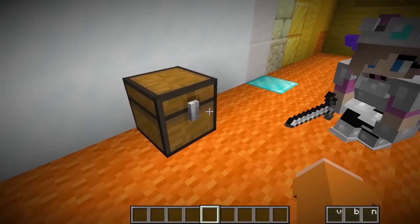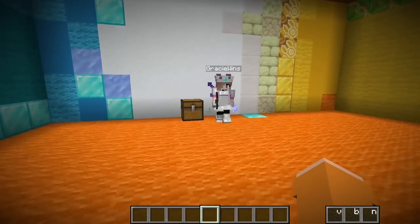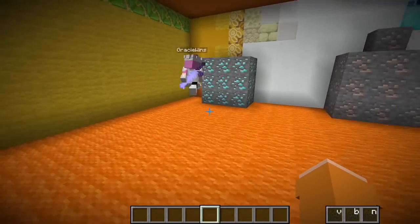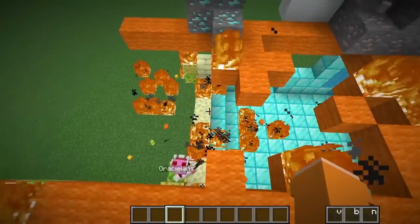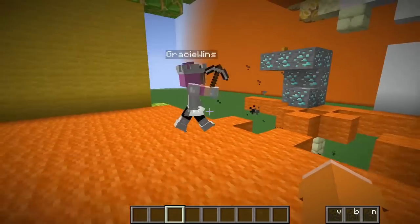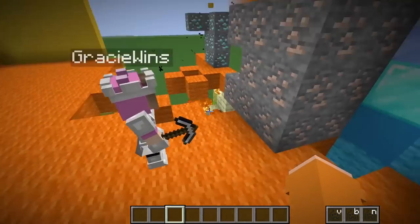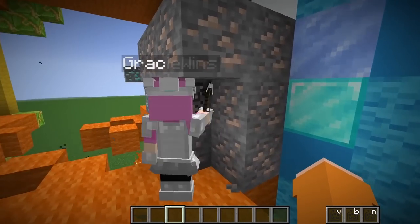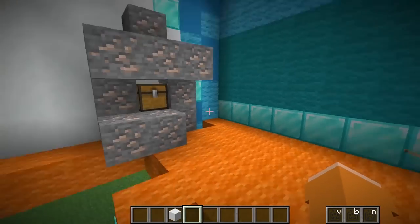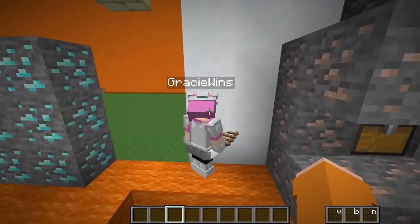Gracie, open this chest! Whoa, an iron pickaxe! What do I do with this? Well Gracie, you can pick the diamonds or the iron — you get to choose! Oh my gosh, obviously I'm gonna pick the diamonds! Whoa! Gracie! What just happened? Oh wow, you picked the wrong choice! Wait, so the diamonds were fake? Yep, they were explosive! Look — maybe you should pick the iron instead. Fine, I don't really like iron though! Well, are you sure? Wait, that's a chest! And it gave me ladders! Yep Gracie, you're supposed to come up here — look! Put the ladders up and we'll go to the next room!